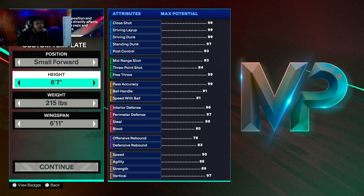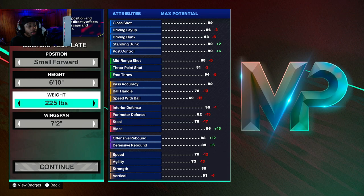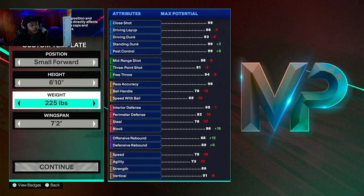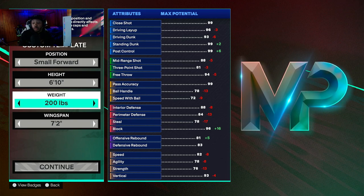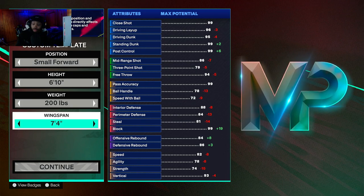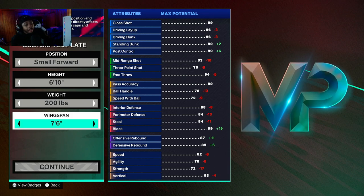We're going to go in and go with the 6'10" small 4, lowest weight. 6'10" small 4 - you've got to go lowest weight. This is something that I would play with. If I would play with it and y'all been following me for a long time, then y'all know. Like, it's something that I'm willing to play with. Off the rip, this is what I would do if I made a 6'10" build.